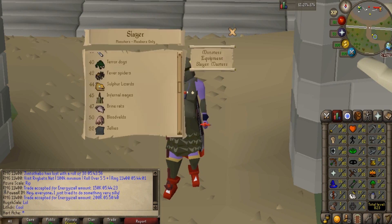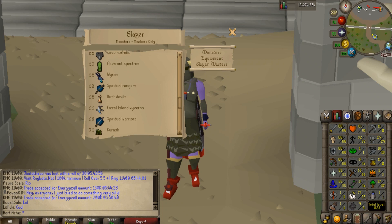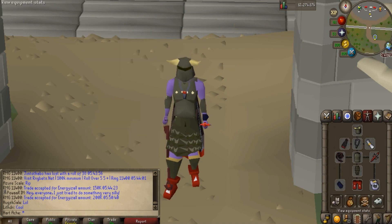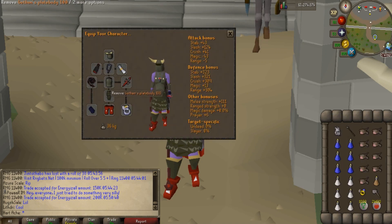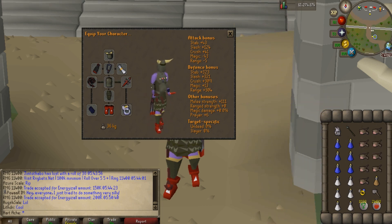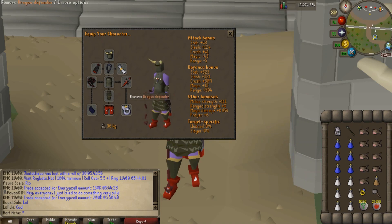I am at 77 Slayer and I want to start making videos to see how much money a Slayer alt makes. The first monster I'm going to be doing is Gargoyles, which requires 75 Slayer. So this is my setup: I will be bringing full Guthans because that is how I will heal at Gargoyles, the Obby Cape, Amulet of Fury, the Whip, Dragon Defender, Berserker Ring, Dragon Boots, Regent Bracelet, and the Honorable Blessing.